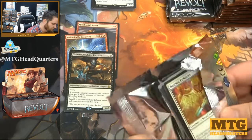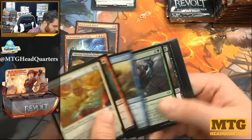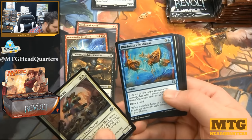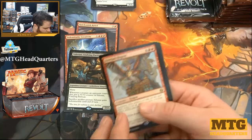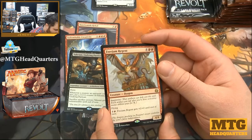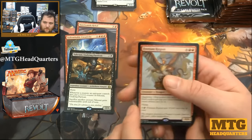The four-dollar uncommon — it's not going to stay that expensive for long. Deadeye Harpooner, Illusionist's Stratagem, Felidar Guardian, and Freejam Regent — six mana, four-four with improvise and flying, pumpable for plus two plus zero until end of turn. This is a game-ender in limited — that's for sure.